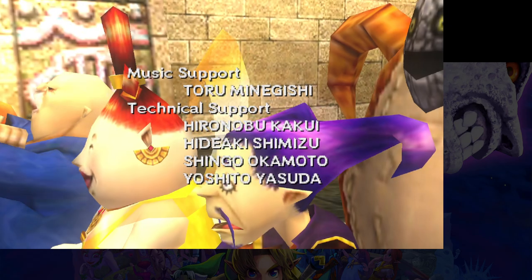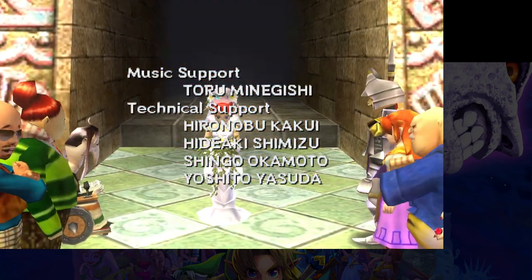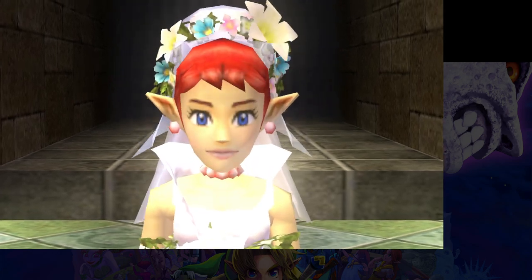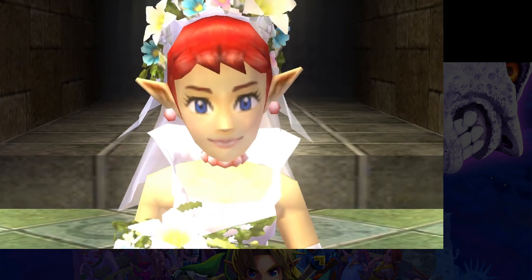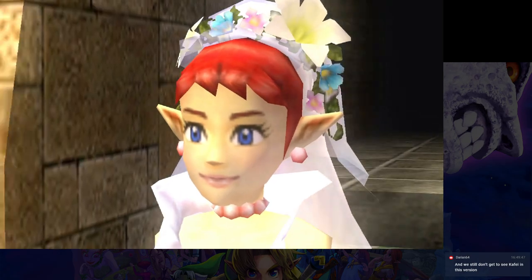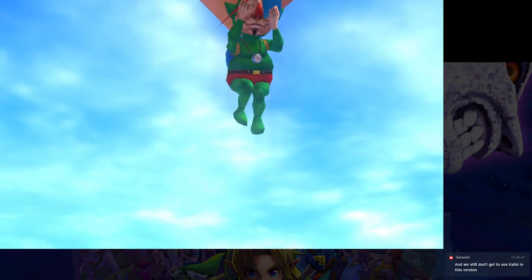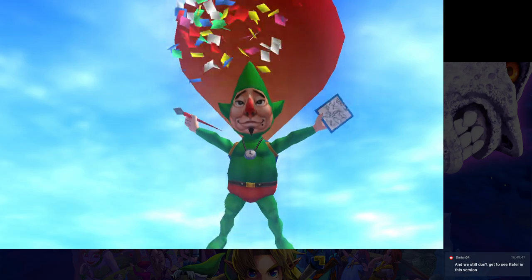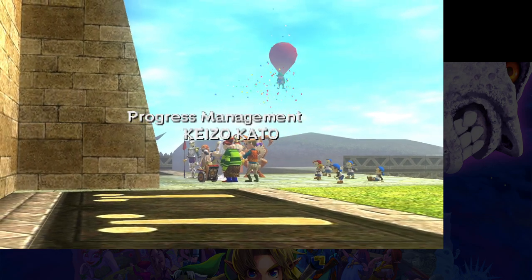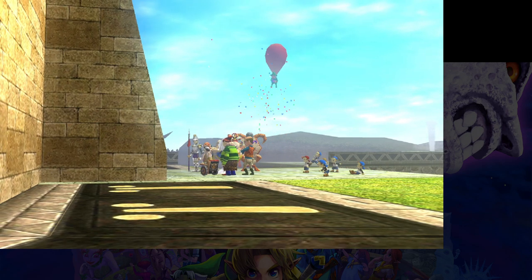Did you get the Wedding Mask? I did find the Couple's Mask randomly, so I completed their storyline. Wait, where are there floating rocks in Termina — have I just never thought of that before? Guys, it's the first Skyloft — Termina invented it. But this society has been stuck under the castle for thousands of years with no technological progress.